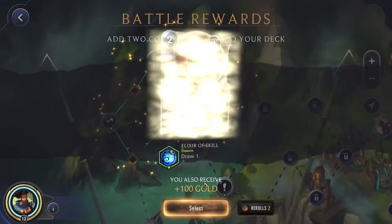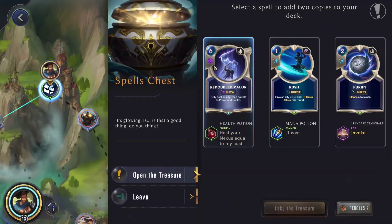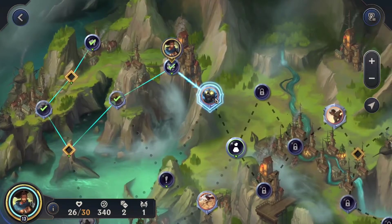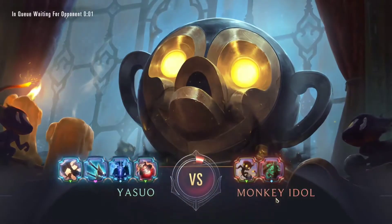Out of these rewards we want to go with stuns. We want to get the Spells Chest like I said before. Unfortunately we didn't get anything we necessarily need. Purify sounds like a good deal, as well as Rush — it's a free Rush too. I think Rush is probably the better option here, but none of these options are bad necessarily. After that, we have the Monkey Idol to go up against.